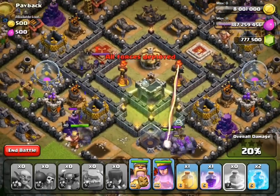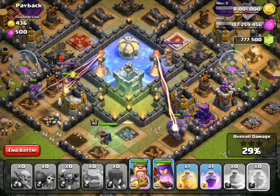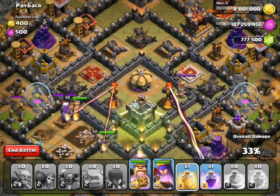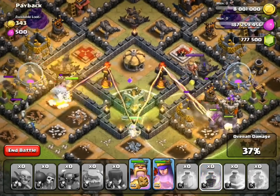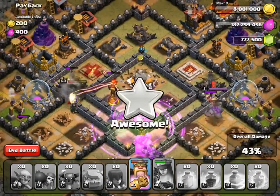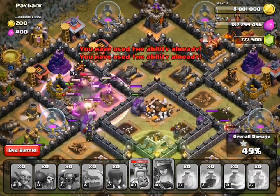I'll activate this spell and throw it in. The jump spell should help them cut into the middle — that's what I'm hoping for. It doesn't look like they're cutting in unfortunately. I'll activate the heal spell to heal up these troops. The archer queen is jumping in, which is good. I'll activate her ability so she wipes out these troops fast — there we go, she got the town hall! We're at 45% now. We also got rid of their barbarian king, which is good. I'll activate the barbarian king's ability to do a little pushing inside.